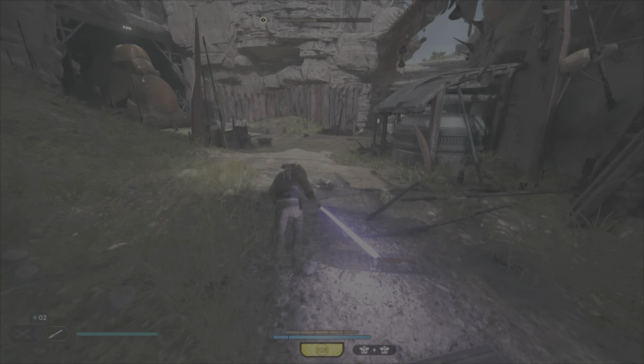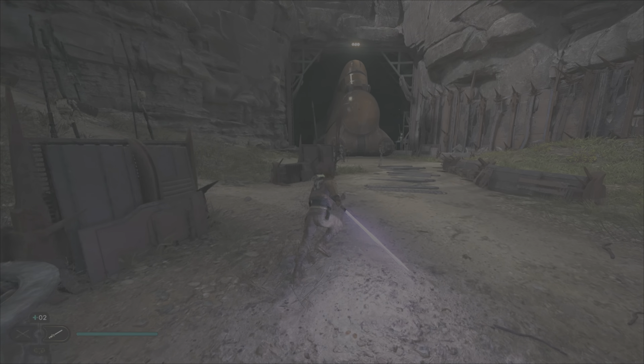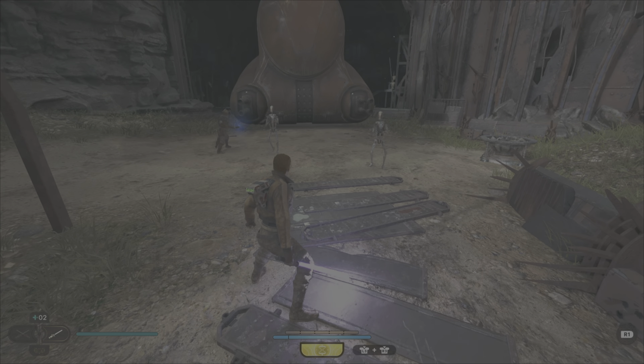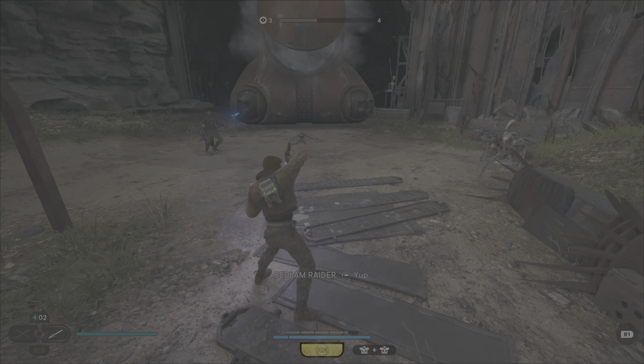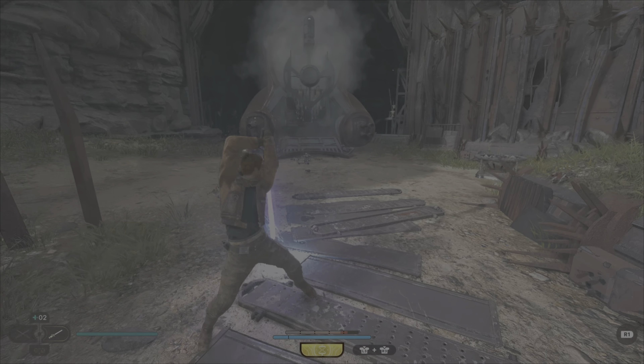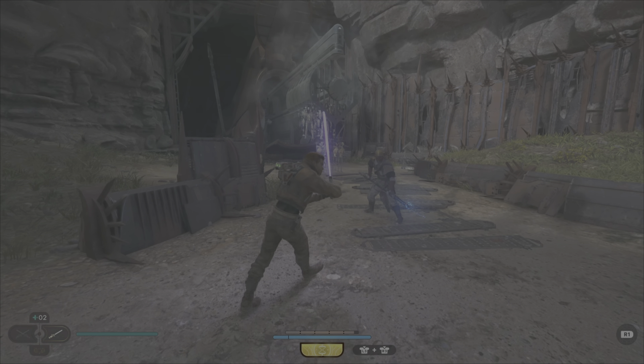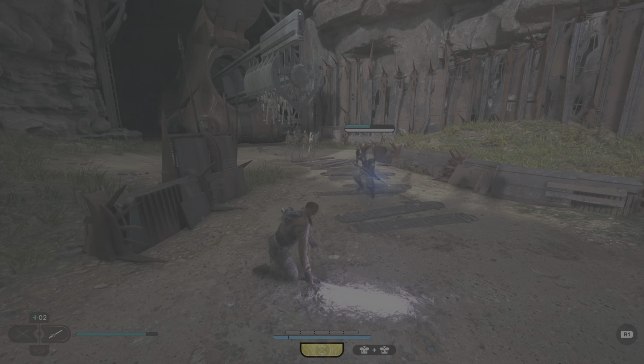Fixed an issue with enemy AI remaining in T-pose during photo mode. Fixed a freeze that occasionally occurred while talking to Doma. Fixed a bug where the BD-1 VFX did not properly render. Fixed an issue where players were getting stuck inside the Chamber of Duality — if you didn't save after leaving the chamber and died, you would be permanently stuck in there and would have to restart your whole game.